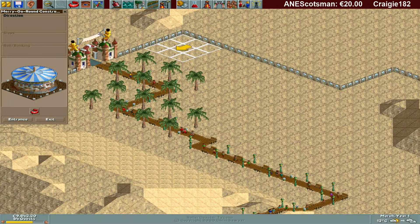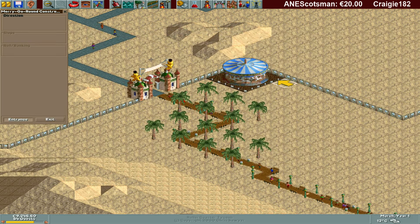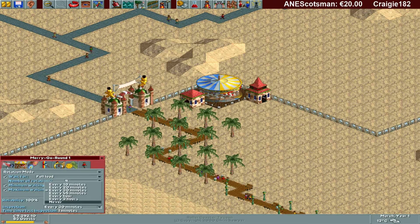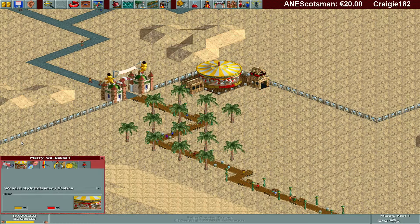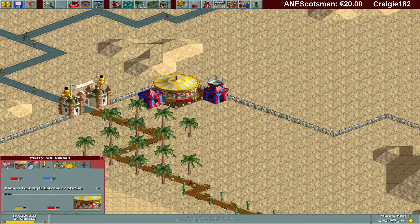Over here. The entrance will be over here, and the exit will be here. Now we are going to change the color to the yellow one — I like that one a lot more. Every 10 minutes. Colors look good now. We are going with the canvas tent because we are in the desert, and I like that more. Let's do some desert themed color.